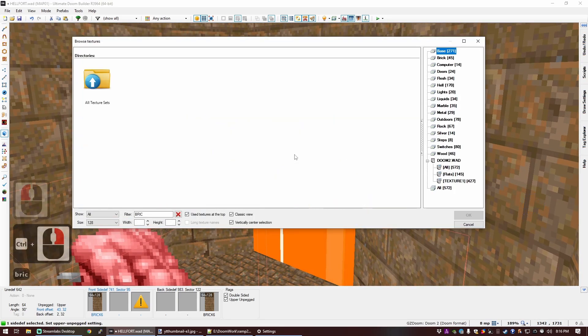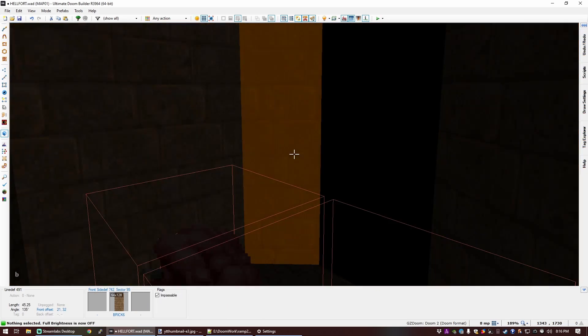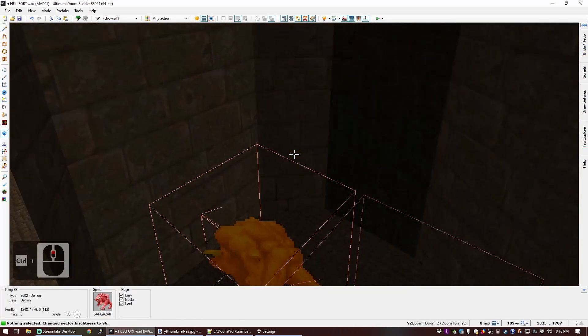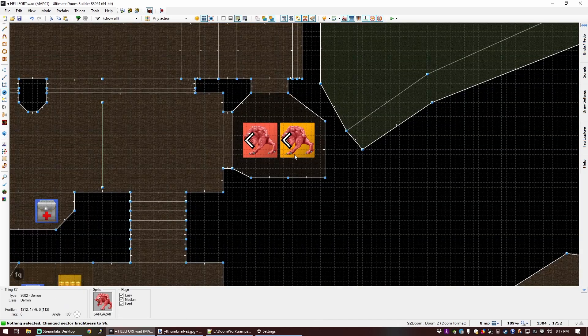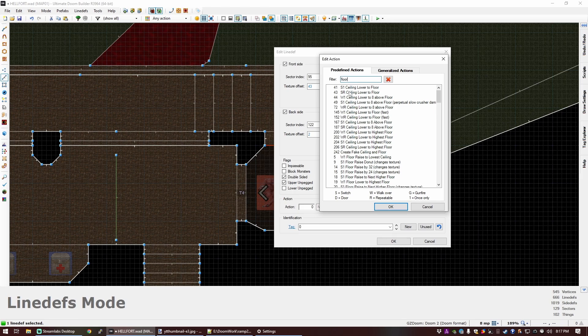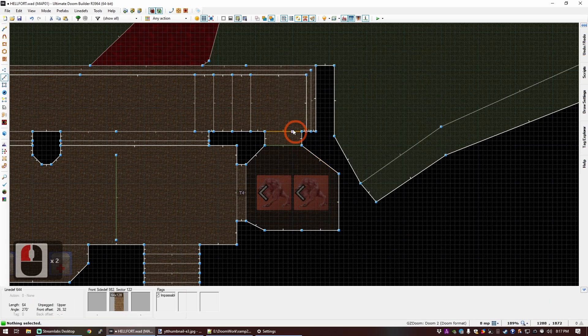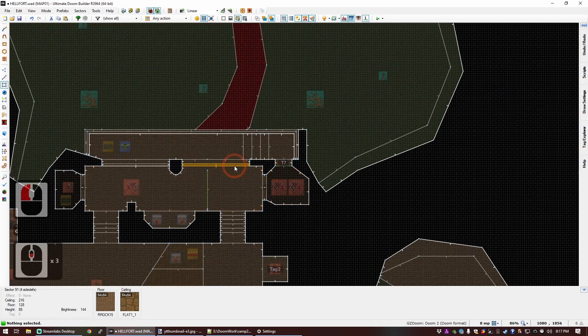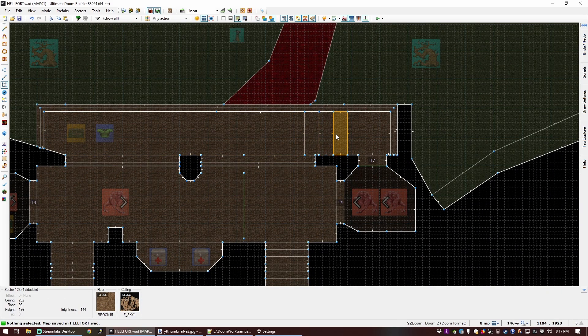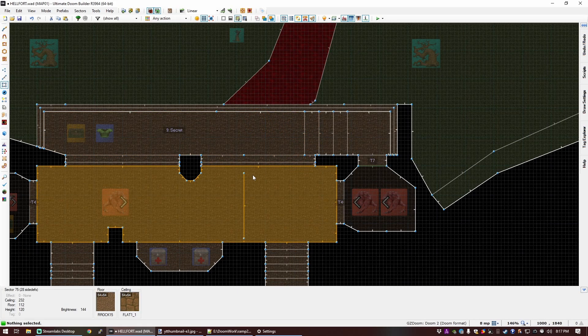For this, we're going to use a separate brick texture — I'm trying to gauge the light level which will allow the player to just about see that it's different. We're going to use a line action — a floor action, switch once — maybe we want to pop open this instead. Switch once, floor lower to lowest floor, and we're going to tag that seven, and set that with tag seven as well. Now we have to mark this sector as secret — that's just a sector effect, the special is number nine. That tells the game when the player first enters this sector to count them as having collected a secret.